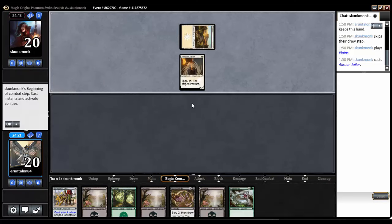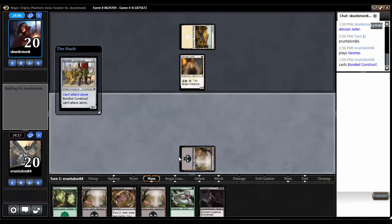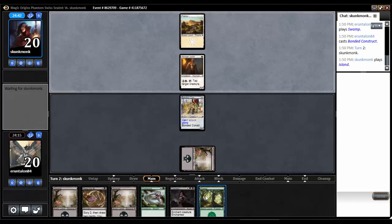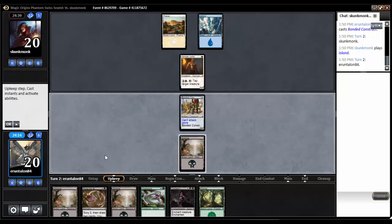Turn one Jailer. Consecrated by Blood — not quite what I wanted, but that would be nice on a Vastwood Gorger. No attacks, no plays.